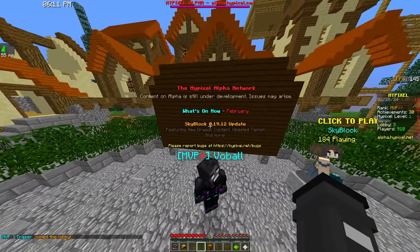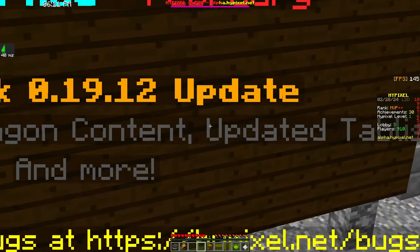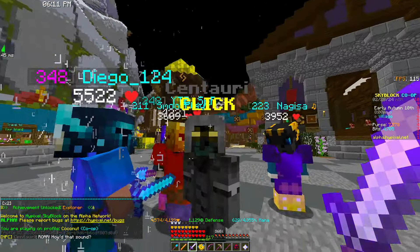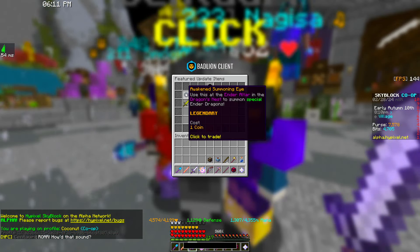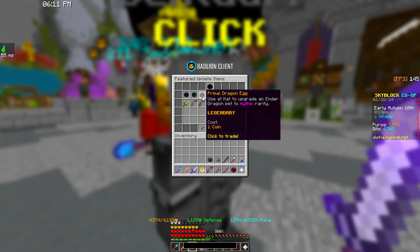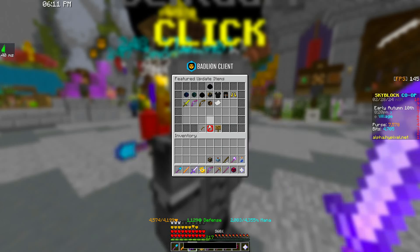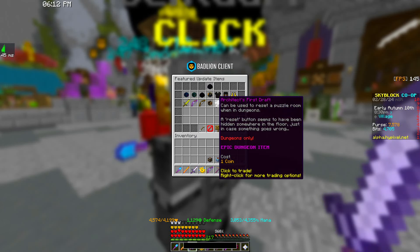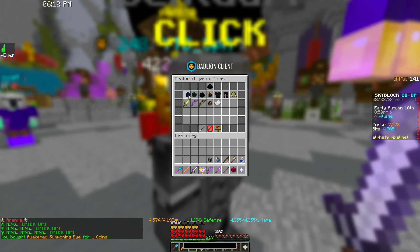So as you can see, we have new Dragon content, updated tab list, and more. So if we warp into Skyblock and go ahead and talk to Centauri here, we can check out the featured update items, which are the Awakened Summoning Eye, the Primal Dragon Egg, a whole new Dragon set called Primal Dragon Armor, the new Blade of Dragonfire, a General's Medallion, and the Architect's First Draft.